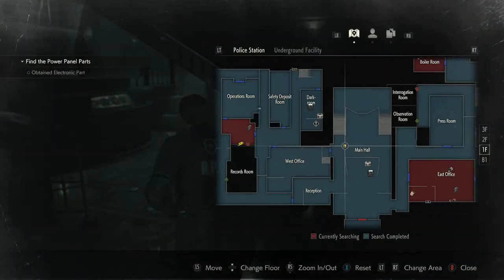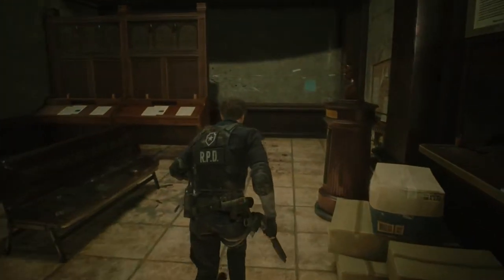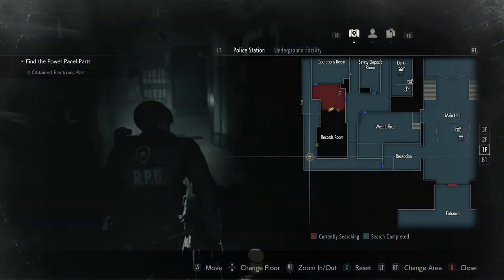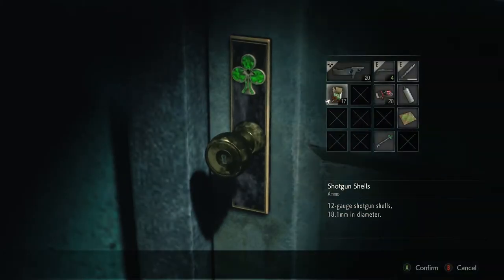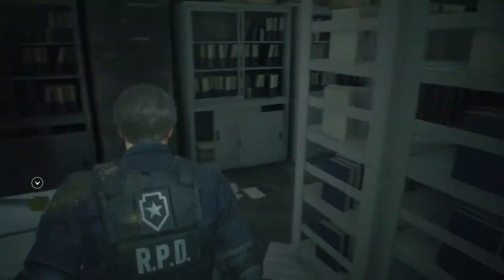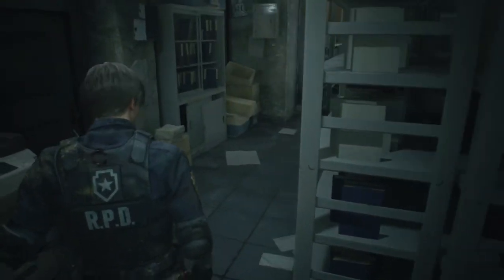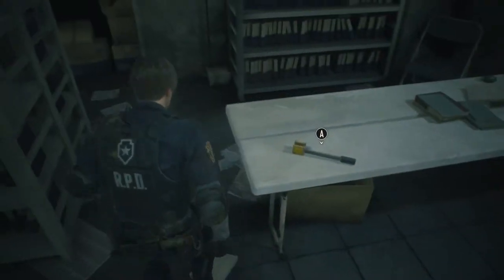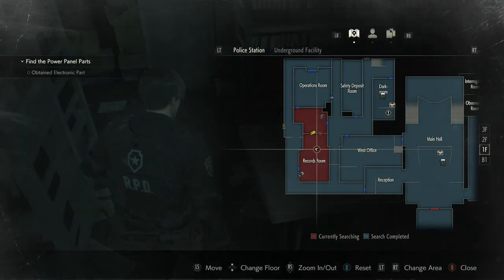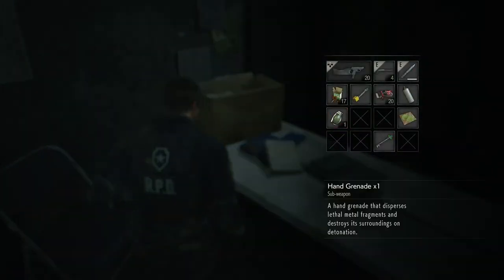So from here we want to go — alright, we'll go this way because I at least know that way. I like how it stops everything, that's nice. Jack — that's what we need. Anything else in this room? Gunpowder, yeah. There's a grenade that might come in at some point.